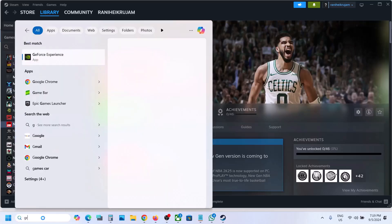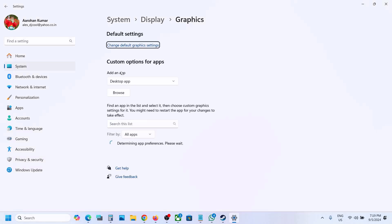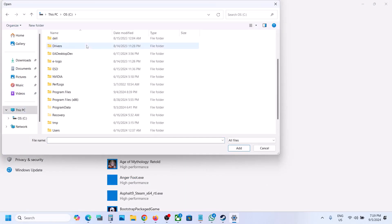Type in 'graphics settings' in the Windows search box, then click on Graphics Settings and click Browse. Go to the game installation folder — if the game is installed on the C drive, open the C drive.